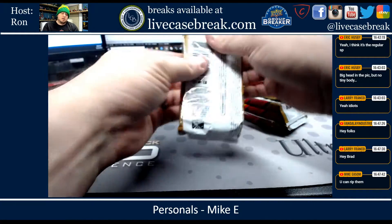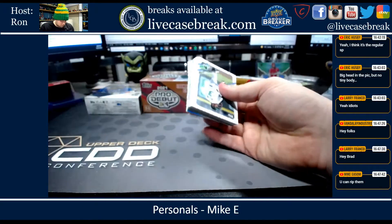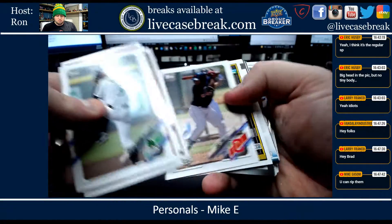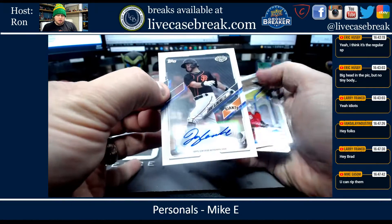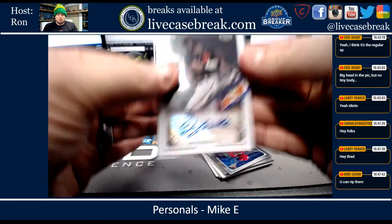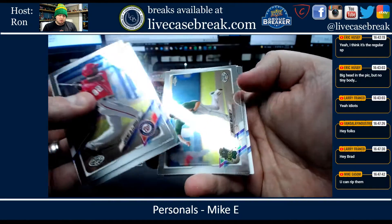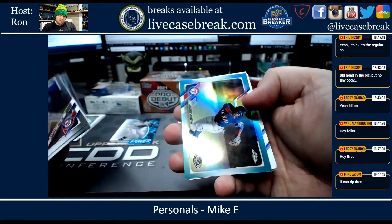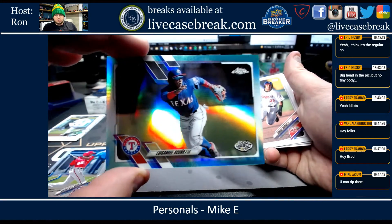Alright, first box of Pro Debut. Adley Power, first auto is Jimmy Glowinke. Chromes: De La Rosa, Rodriguez, McAveney, Fulton, Langoliers, and you got an Acuna out of 75 teal chrome.